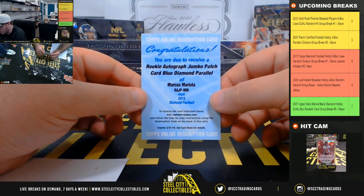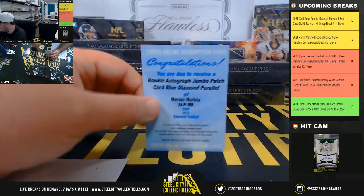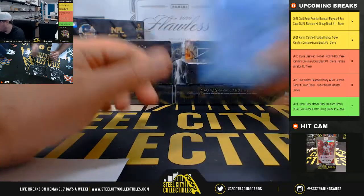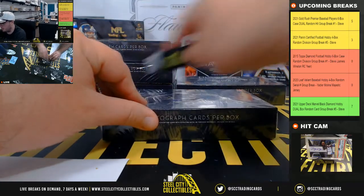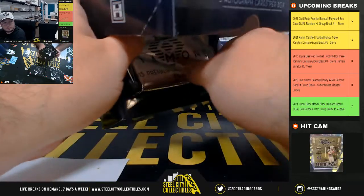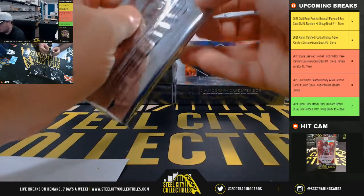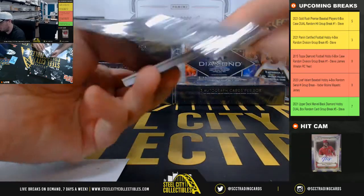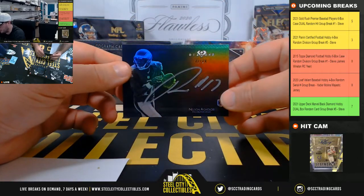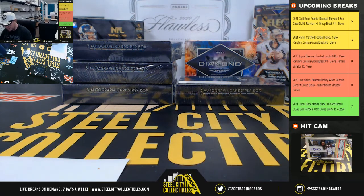Rookie autograph jumbo patch blue diamond parallel — Marcus Mariota. That would be for the Titans, that's the AFC South. I think I have a redemption pack here, double check on that. Rookie autograph number two of ten — Nelson Aguilar, the Eagles. That's the NFC East going to John.